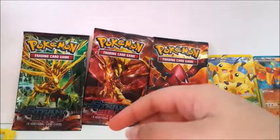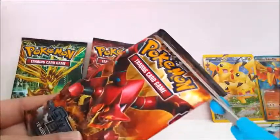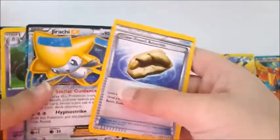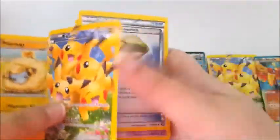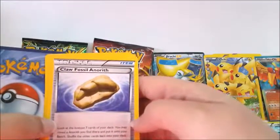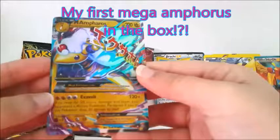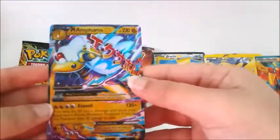These are just the common cards so I'll put them here. Next up we have the Volcanion pack. We have a Jirachi EX — this is a really nice card because the colors are pretty good. Another cool Pikachu card. And then a Mega Ampharos EX holo. This is really cool — the colors aren't bad and it looks pretty cool that it's holo. It's probably one of my favorite cards in this whole set.